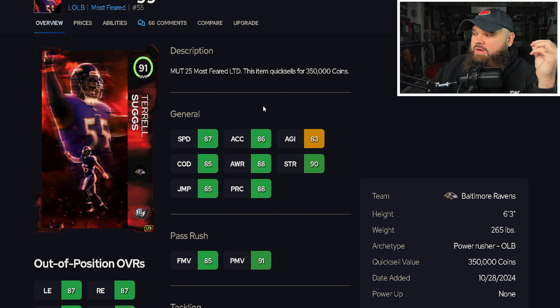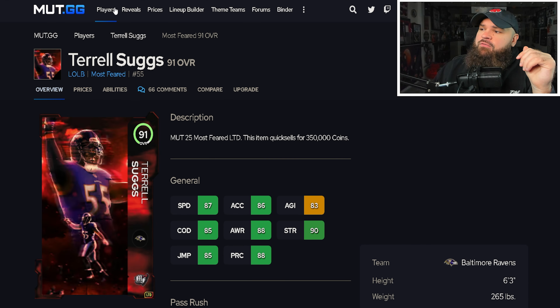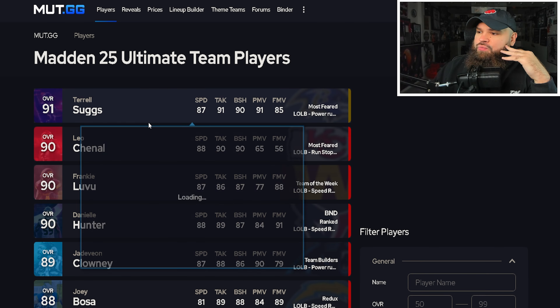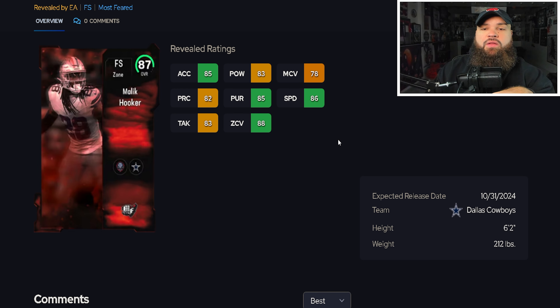Terrell Suggs is six-foot-three with 87 speed, 86 acceleration, great finesse moves, power moves, block shed, impact blocking, and all three pass-rush traits on yes. Looking at the left outside linebacker position, Terrell Suggs is the best there, so he's going into the best-of-position tier for me.